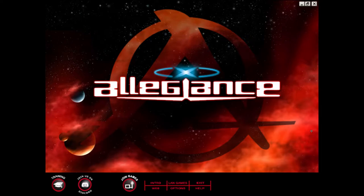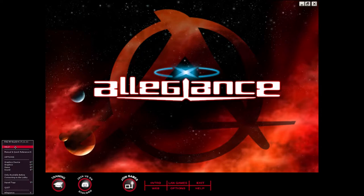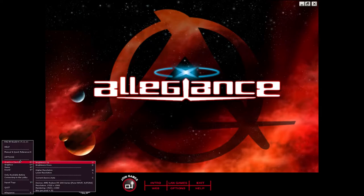When you first boot up the game, you're going to see this splash screen — and hey, what's the first thing to notice here? It's in 4:3. Like I said, it's old, it's pre-widescreen monitors. So before you even get into the lobby, there are a few things you might want to do. You can hit Escape to bring up the menu. Here you can find the help screen, which we'll talk about a little bit later, but more importantly you can tweak the graphic settings.